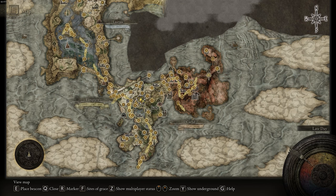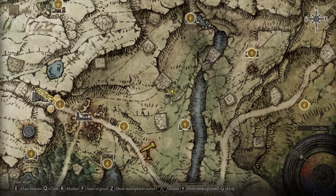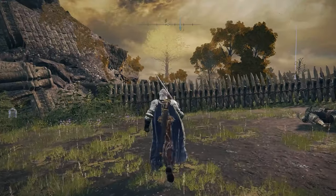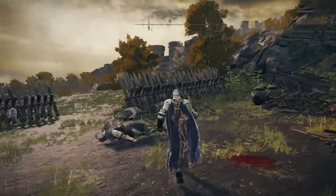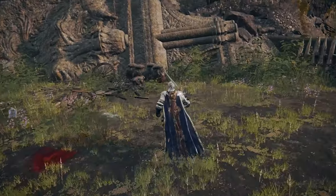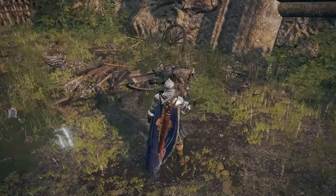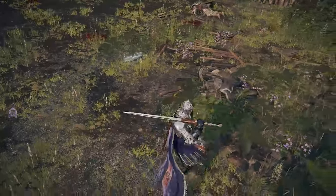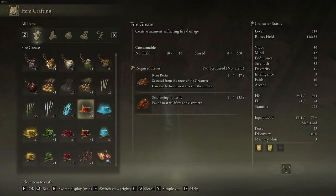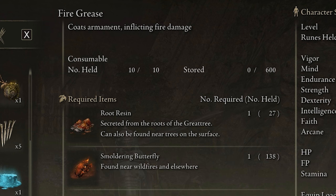In order to craft Fire Grease, we're going to be in Limgrave, right in the center of Limgrave. It's going to be located in a camp right here. There are going to be quite a few enemies in here, so if you're lower level trying to get this cookbook, it might be a little bit of a challenge. You can try to sneak in and loot the cookbook. Once you do get in, you're going to need to loot a body right here. Once you loot this body, you'll get the Armorer's Cookbook level 1, which allows you to craft Fire Grease. What you need to craft it is Root Resin and Smoldering Butterflies.